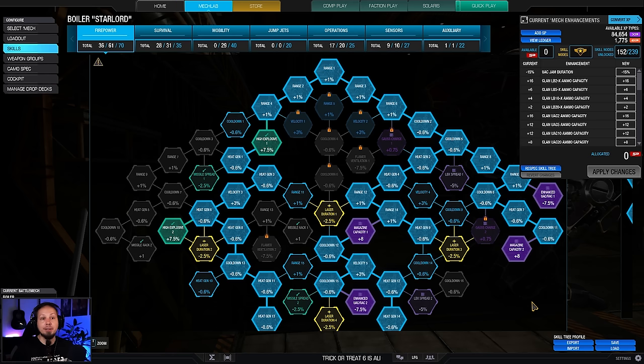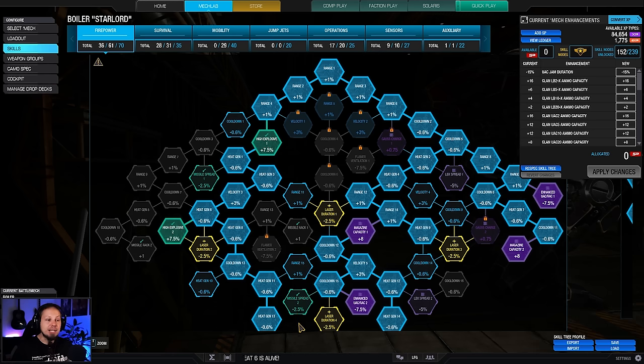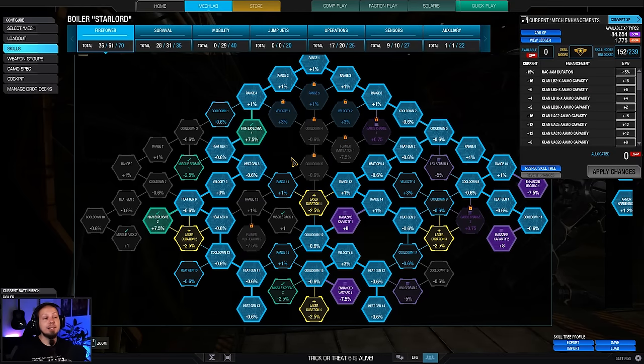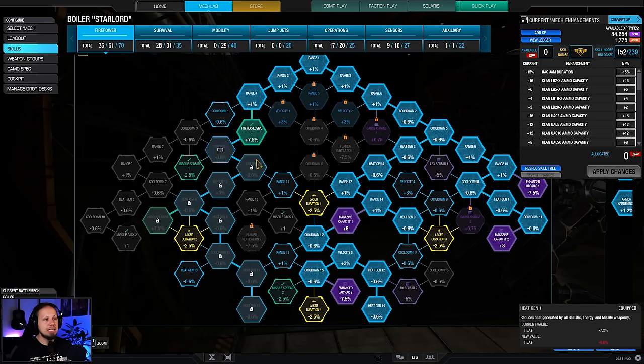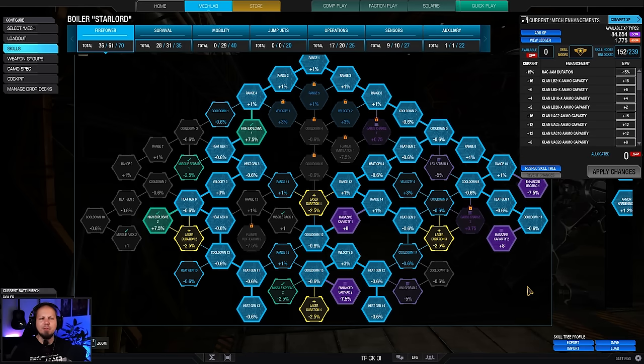And even if we jam, we have a quicker unjam time. I was getting some high explosives here — no missile rack, no missile spread, none of that — because I wanted to save some points for more important stuff. What we need is heat management mostly. So let's get those heat jam nodes, and cooldown doesn't hurt either when we are going down the firepower tree to get the violet nodes down here.